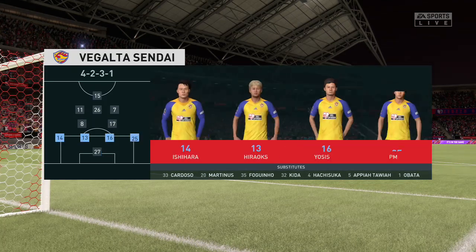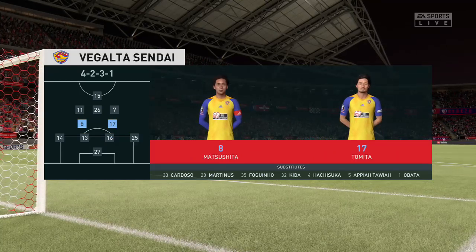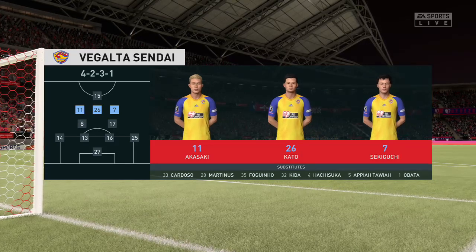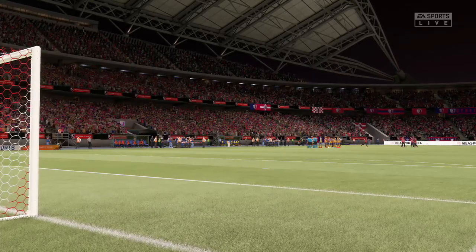And introducing the visitors' lineup today — a formation most people in the game are very familiar with nowadays. Most coaches are adopting this formation. What it does give you is two holding players in front of the back four to protect them, but it also gives you three supporting players to that central striker.